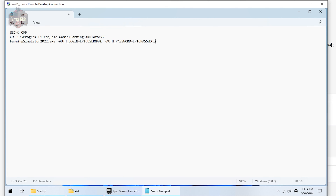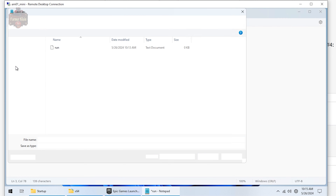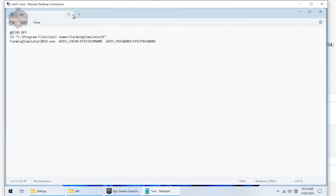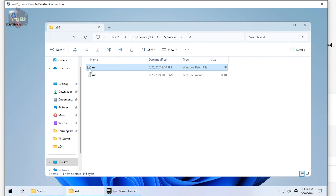Once you have your Epic username and password entered, go to File > Save As, and save the file as "run.bat" — with the quotes before and after. By putting the quotes, you've told the system you want to name this file run.bat. If you don't use quotes, it will still be a text file and won't be executable. Hit Save. When done, you'll have a run.bat file in your x64 folder.